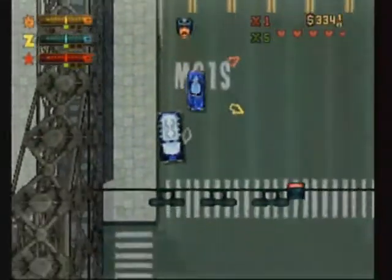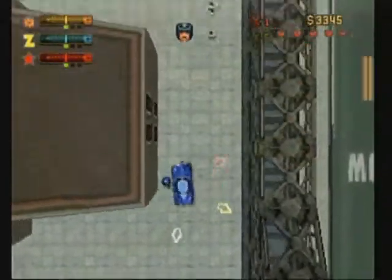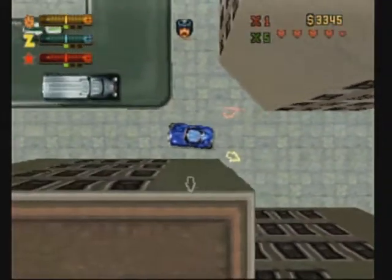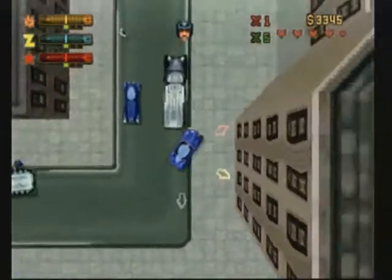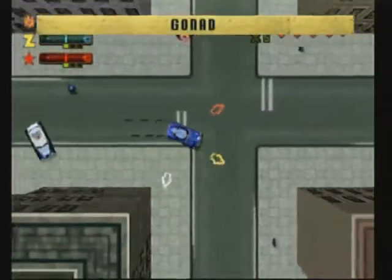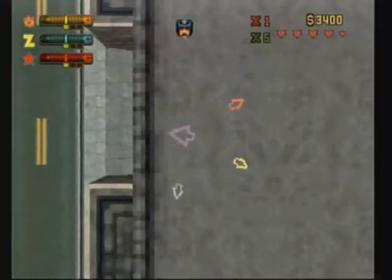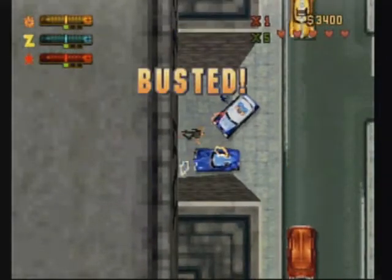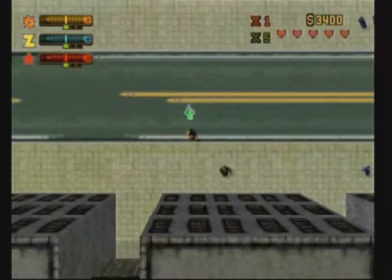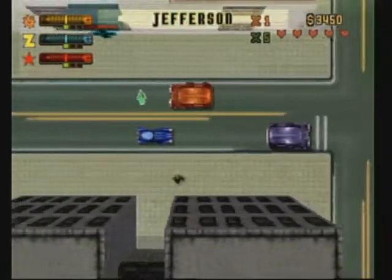The next token is at this red building here. In this building is where the token is located at the center. To get on top of it, you're going to have to go out the ramp from this location. I recommend you to use the police car so that you can reach up there — up there as far as you can. This is the ramp, but you're going to have to reverse back and reach the ramp at full speed so that you can reach the token on that building.